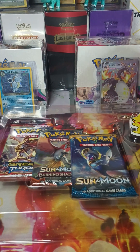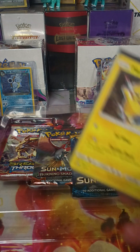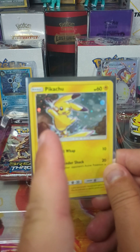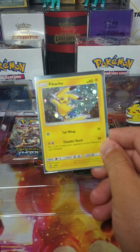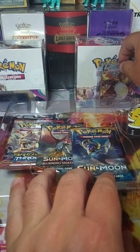As you can see from the thumbnail, this is the Pikachu sidekick collection. We got this — look at that swirl right there. It's a good looking card and it has a great swirl in it. So I am not going to complain.